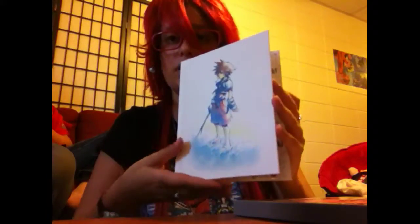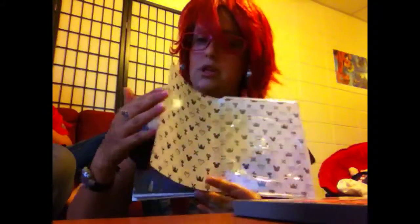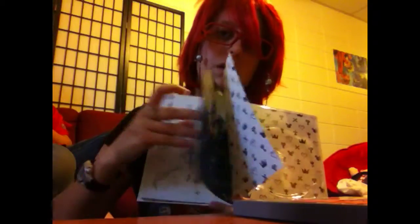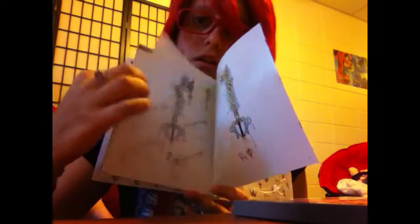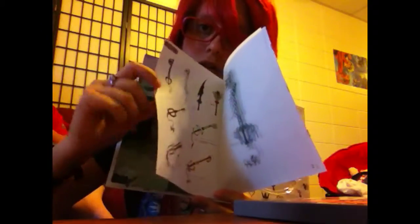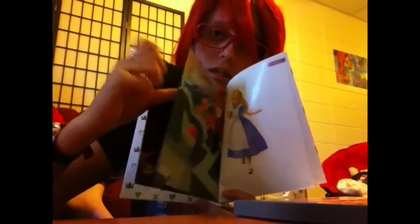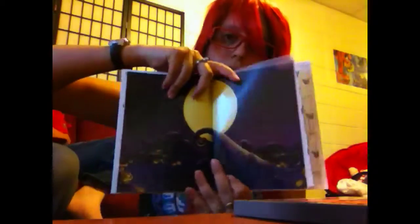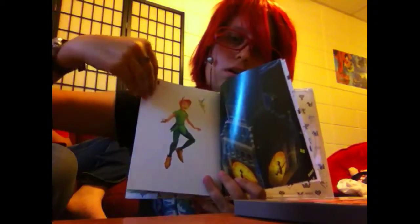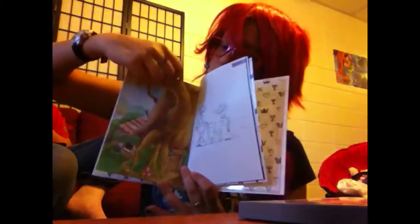When you open it up — the game's already in my system — there's a little hidden compartment that has all the interesting photos. There's this little piece right here; it's clear and it goes over the top. And then all different keyblades and what some of the worlds look like: Nightmare Before Christmas, Halloween Town, Peter Pan's World Neverland, and then Winnie the Pooh. So that's kind of cool.